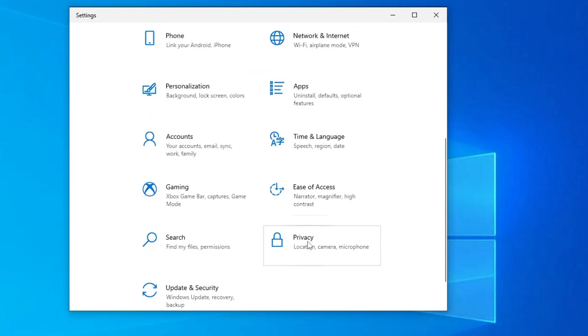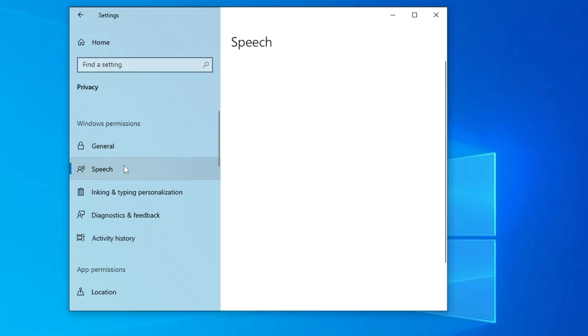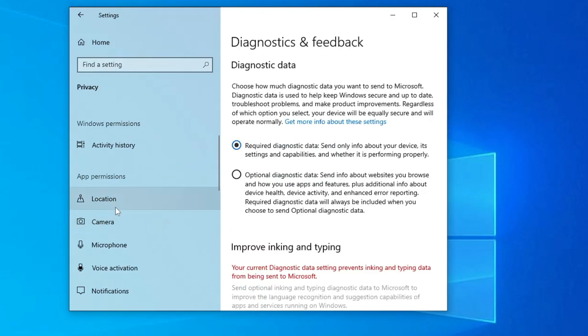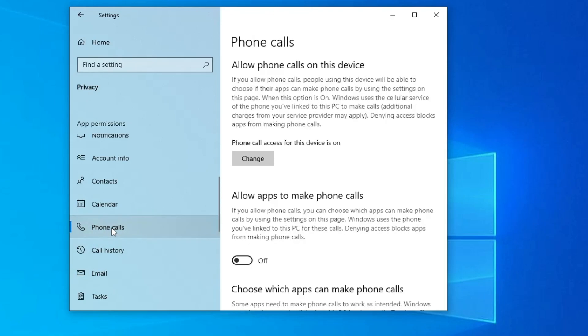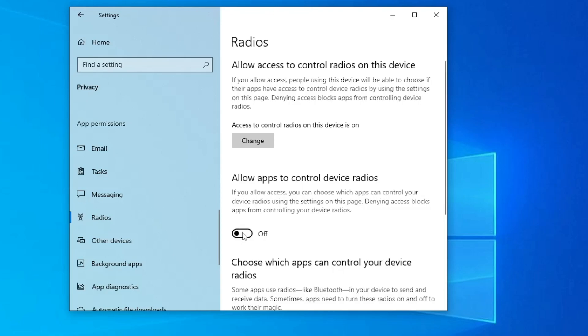Go back and click on Privacy. Here you have to disable all Windows and app permissions which you are not using. From Windows permissions, disable all of them. Do the same with Speech, Inking & Typing Personalization, and Diagnostics & Feedback. In App permissions, disable Location, Camera, Microphone, and Voice Activation if you don't use them. Further below, disable Phone Call, Call History, Email client, Messaging, and Radios, as they run in the background and occupy usage.